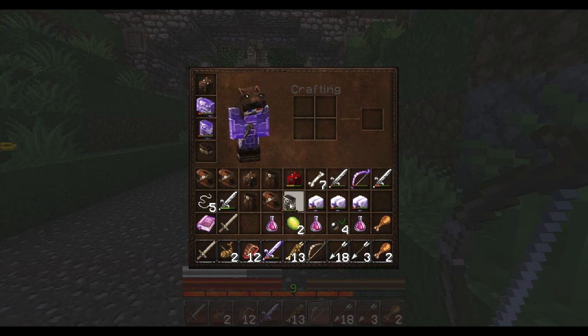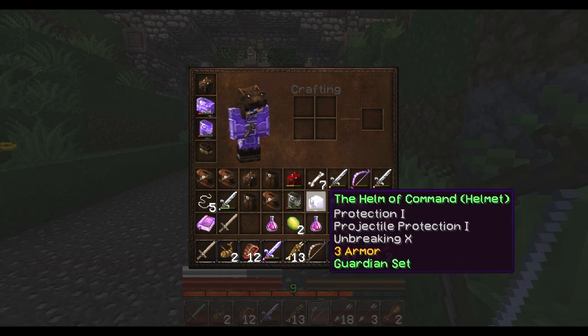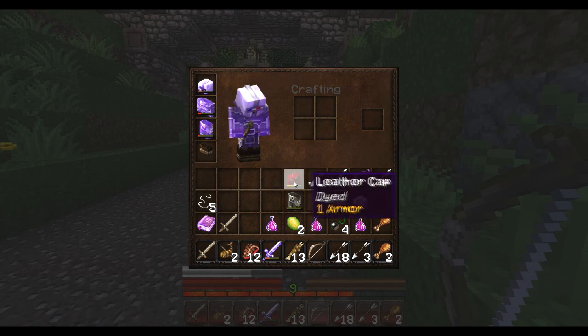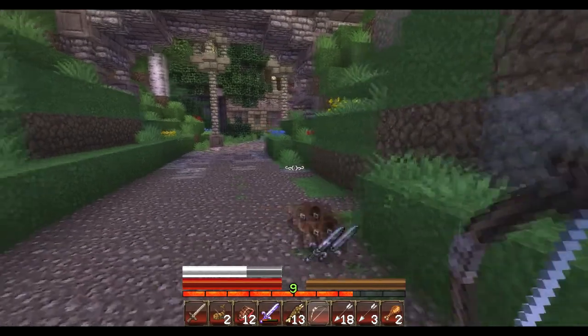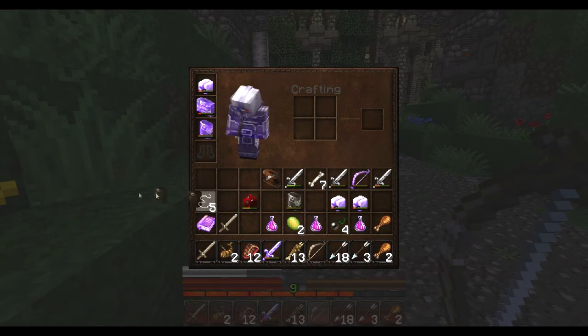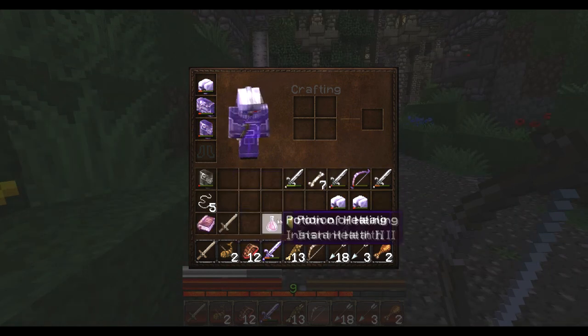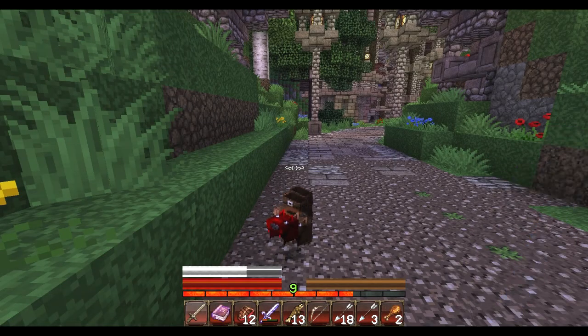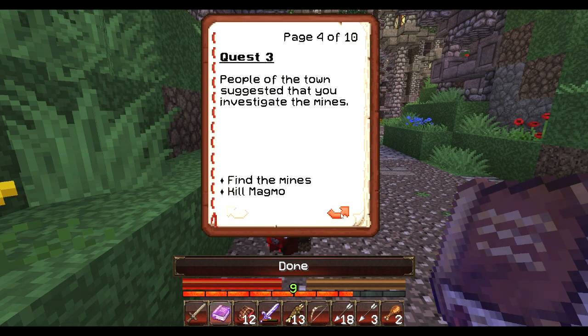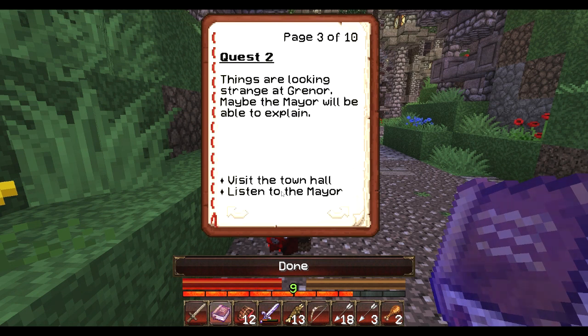So we'll shove them on. We have a Helm of Command which has the same — Protection 1, Projectile Protection 1 and Unbreaking 10. We'll leave these behind. Quest 2: Things are looking strange at Grenoel — maybe the Mayor will be able to explain. Visit the Town Hall and listen to the Mayor. After that, people of the town suggest that you investigate the mines. Find the mines and kill Magmo. But for now we are going to visit the Town Hall and listen to what the Mayor has to say.